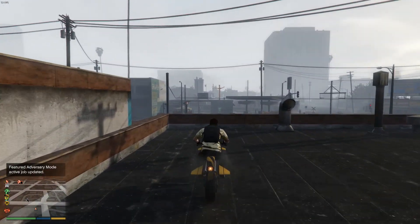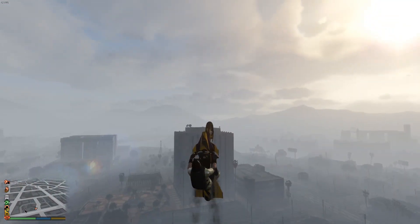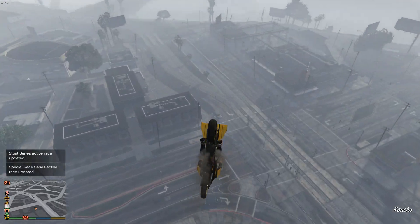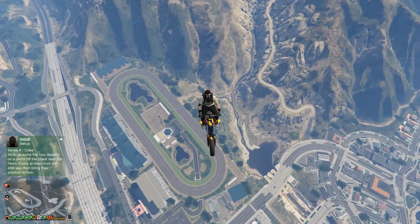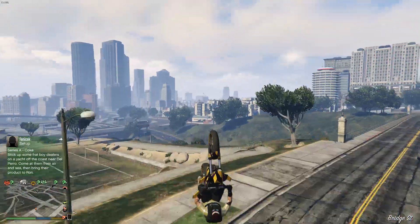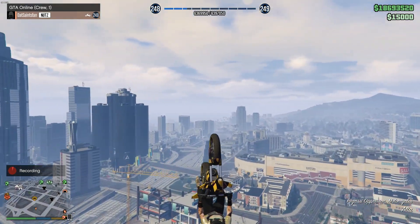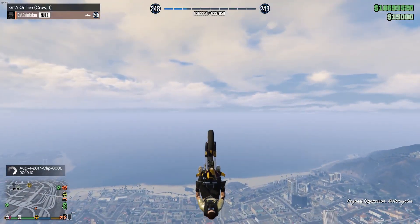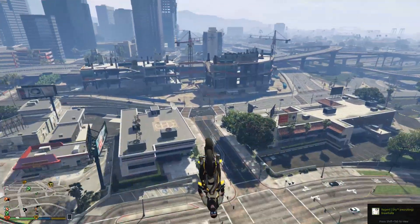One note on the third glitch: if your wheels actually touch the ground, you will lose it and have to go back to the gas station spot to reactivate it. But the benefit of combining it with the not-falling-off glitch is that you can use the upside-down flying to propel yourself off the ground using your head. I was quickly approaching the ground, thought I'd messed it up, and then I bounced off my head and continued going — gaining even more altitude.